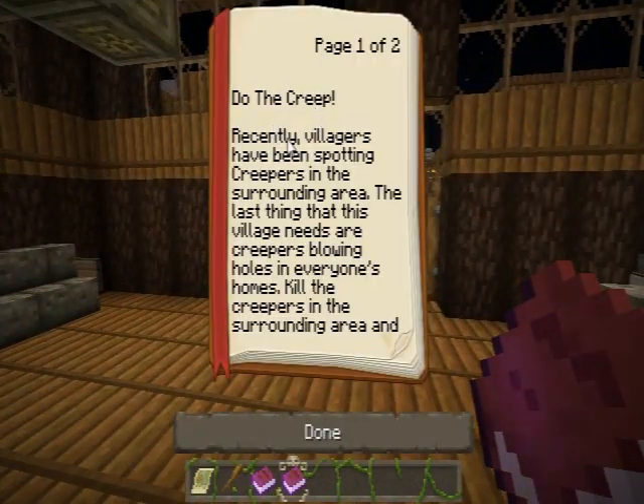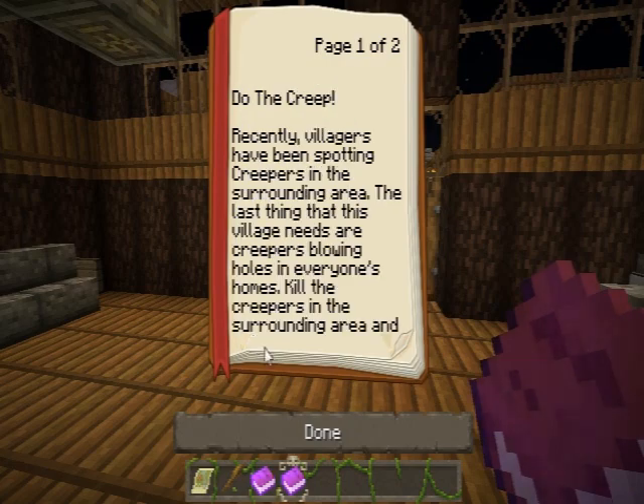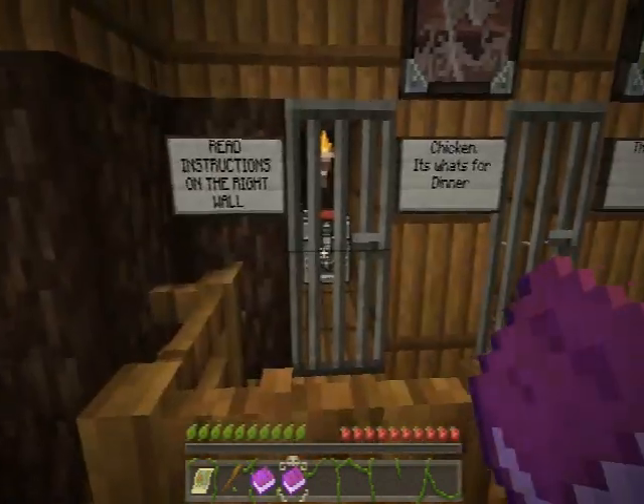Do the Creep: recently, villagers have been spotting creepers in the surrounding area. The village needs the creepers to stop blowing up holes in everyone's homes. Kill the creepers in the surrounding area and bring back a sword. Bring back four gunpowders as proof. Rewards: one hidden item, one wooden hoe, one wooden shovel, one block of TNT, three bottles of experience, and two emeralds.